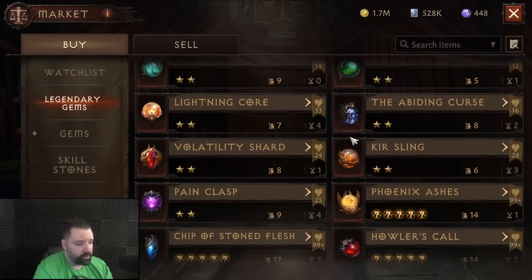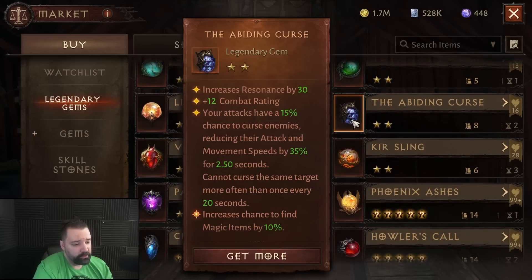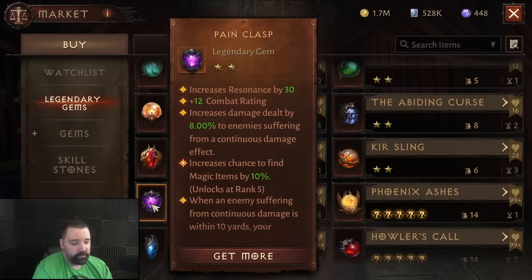We also have gems such as Cure Sling and Abiding Curse, which are strong in PvP situations. Recently Pain Clasp was added, which does 8% additional damage to enemies suffering from a continuous damage effect. We're also going to be getting Mother's Lament, which is going to be a very strong DPS addition as well.